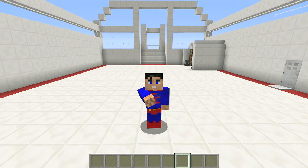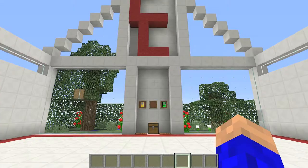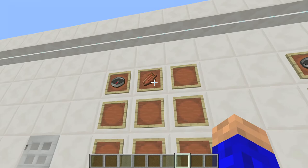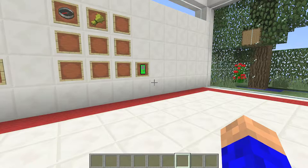Here are the two radars — and they're cheap to craft. For the aggressive mobs radar, all you need is a compass and a bit of rotten flesh. For the passive one — the green one — it's a compass and a bit of wheat. That's all there is to it.